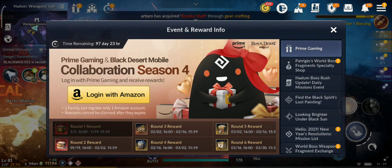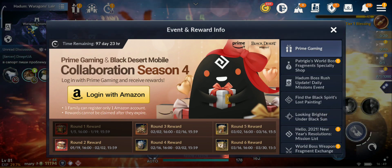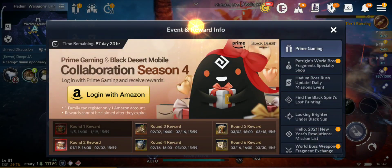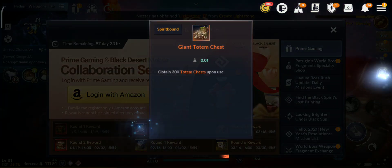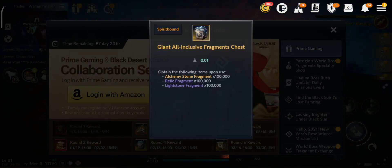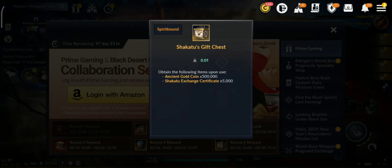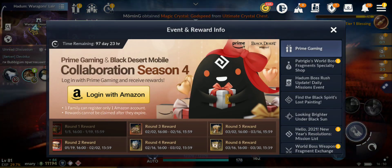We have a continuation of Amazon Prime Collaboration Season 4. Reward 2 includes Faded Enhanced Stone 3 and Chapra does 20,000. Reward 3 gives 300 Totem Chest. Reward 4 gives 100k for Alchemy, Relic and Lightstone Fragments — that's nice. Reward 5 gives 5,000 Restoration Scrolls. Reward 6 gives half a million Ancient Gold Coins and 5k Shaka to Exchange Certificate — nice.